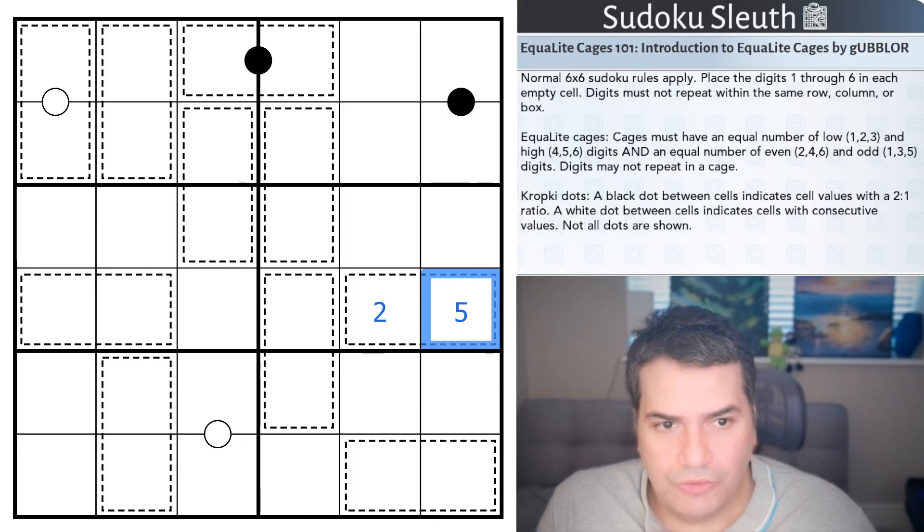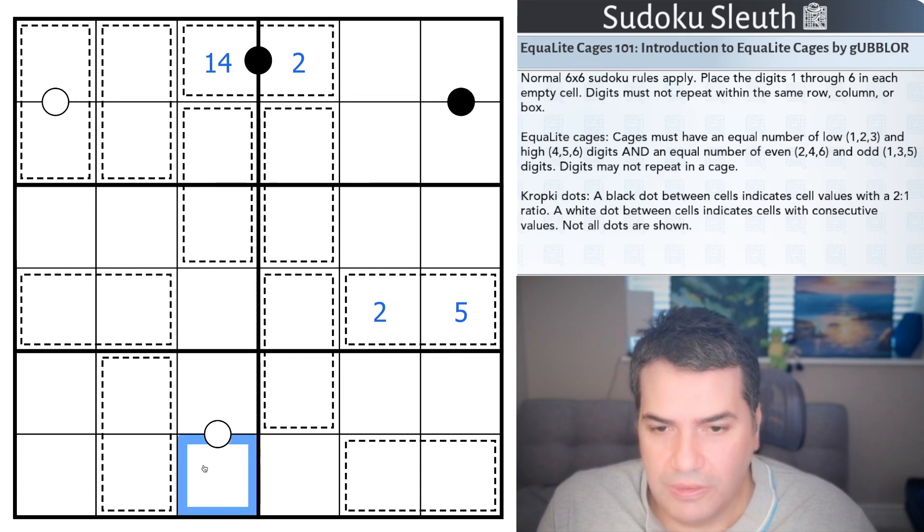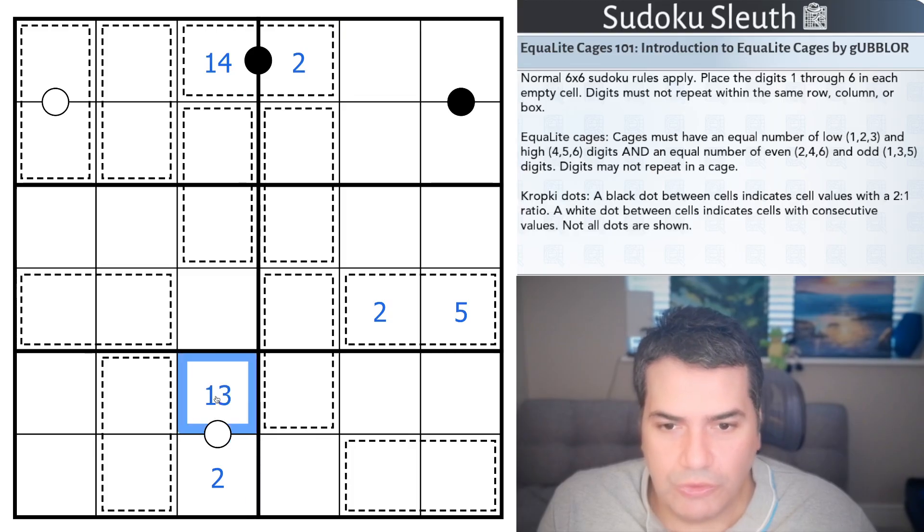Then we have the CropKey dots. A black dot between cells indicates cell values with a 2-to-1 ratio — so if one cell is a 2, the neighbor must be 1 or 4. A white dot indicates cells with consecutive values — so if one cell is 2, the neighbor must be 1 or 3. Not all dots are shown. That's all the rules — link will be in the description if you want to play along.